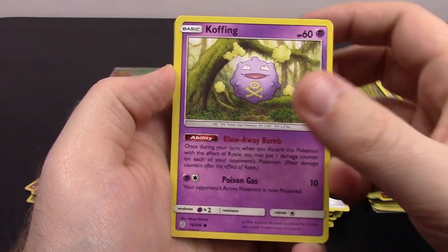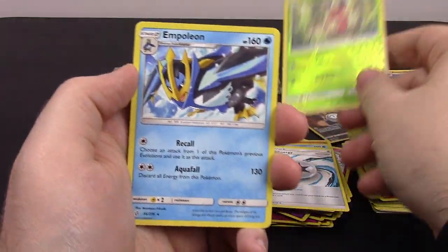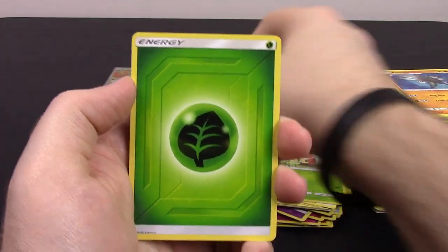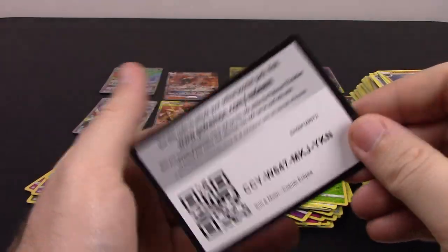Just about done — we have Koffing, Drillbur, Swirlix, Cricketot, Woobat, Cricketot Reverse Holo, and Empoleon as the rare. Grass Energy, Tag Call, Dartrix, Lillie's Full Force, and the code.